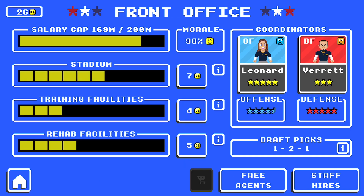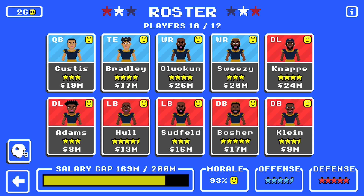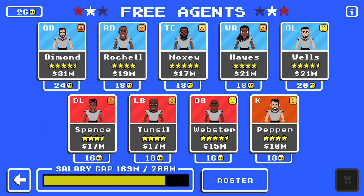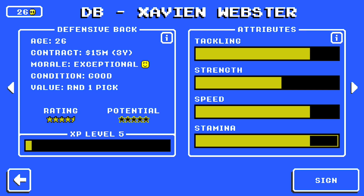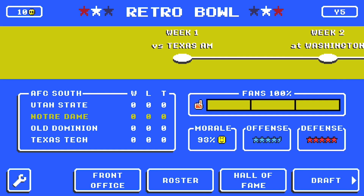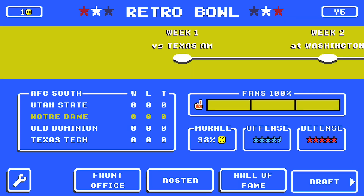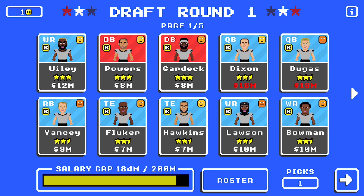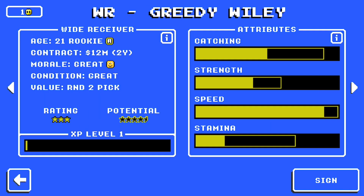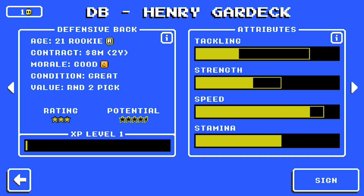Hey guys, it's Jay from Skull Gaming Network. Welcome to another Retro Bowl video. Today we have the Notre Dame Fighting Irish featured, as we do every week on the channel now that I'm in the RBCDL, the Retro Bowl College Dynasty League. We're showing the draft and then my one super dominant game. The league changed the difficulty from dynamic to medium, so I'm playing on medium. I'll admit medium is pretty easy, but I had a 78-3 win on medium, so that's what you're going to see.